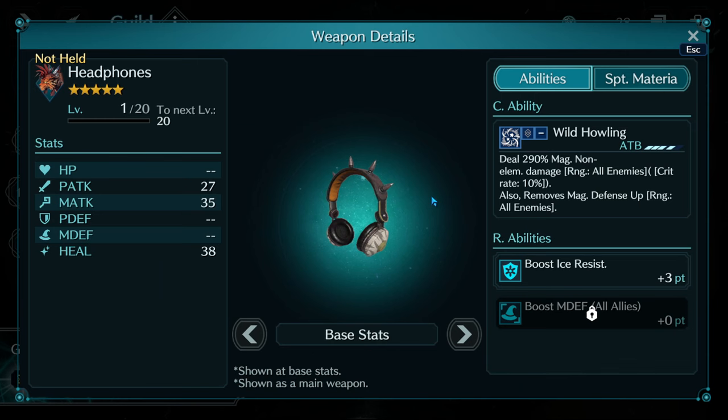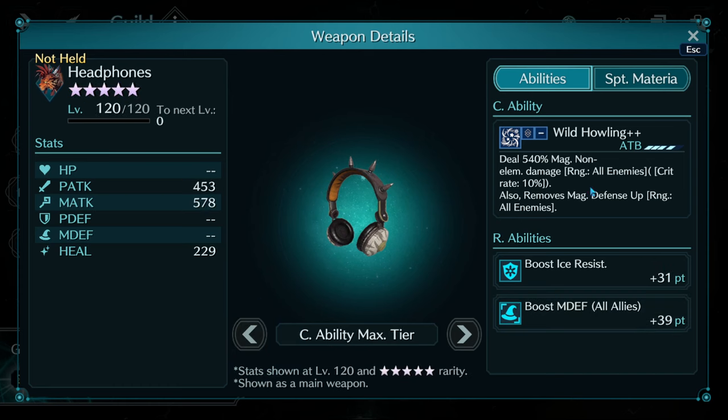Headphones are Red's weapon. This is 290 magical damage, but it also removes magical defense up — meaning when you attack with this skill any buffs preventing full damage are stripped. That 290 might not be a lot, but when it maxes out it's 540 percent. Importantly, the magic defense removal isn't single target — same with the damage, it hits all enemies. So if you're fighting a boss with three targets and three health pools, this strips buffs off all of them simultaneously. Great for Red and great to add to your kit.